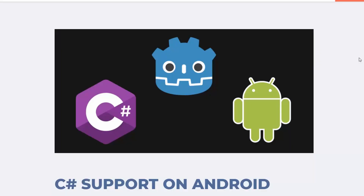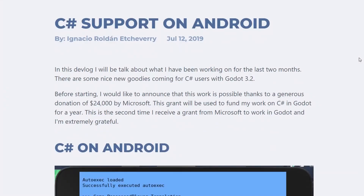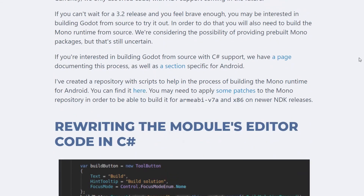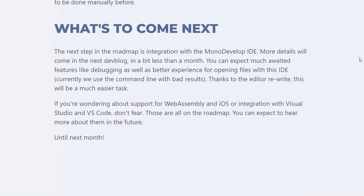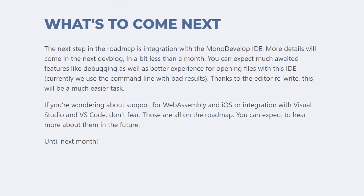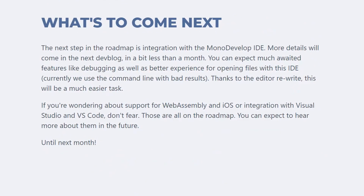Most of the other changes in 3.2 are not things I'll personally be using, but one of the really cool highlights is support for C# on Android. It's still missing support for iOS, but honestly C# support on iOS is a real big pain — most game engines have a lot of trouble with that. So I'm not really surprised it's taking a long time. Until you have support for iOS, I don't see C# as being a very useful alternative if you're planning to release on mobile.